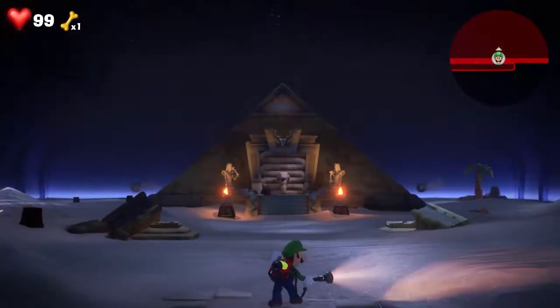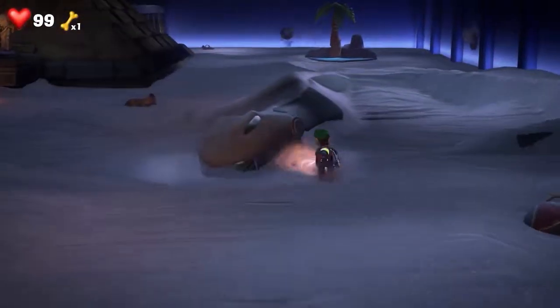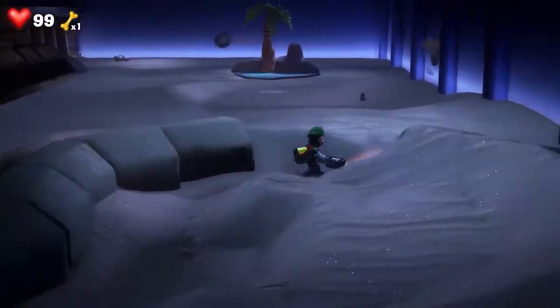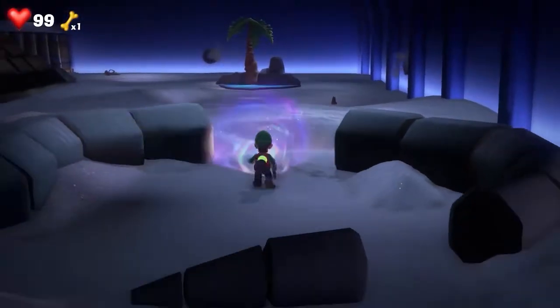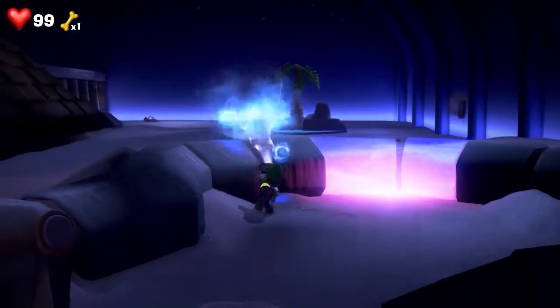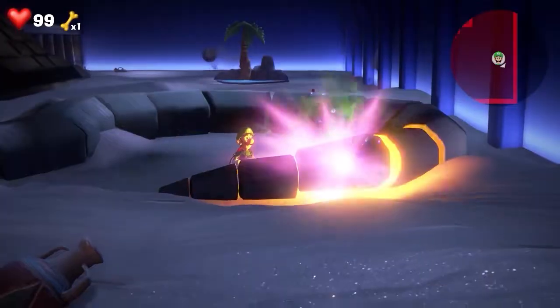Now that we're in the main area, there are two gems in here. The first one we're going to get is on the right here — it's underneath all this sand with this snake. Basically, uncover the entire snake, and once you do that, use your UV light in order to finish the snake. Once you've completed the whole entire snake, the gem will appear. Just use your poltergeist to vacuum it up.